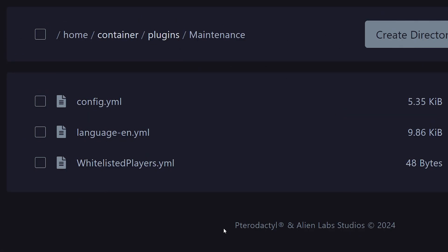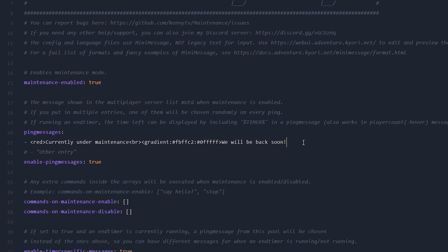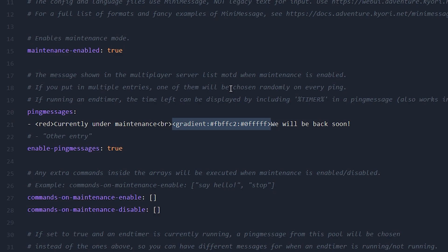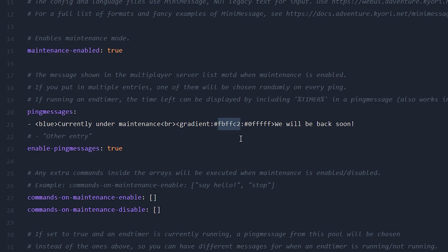The most important place is the config.yml file, and this is where we can change the maintenance message. At line 21, we have the message shown when maintenance mode is enabled: 'Currently under maintenance, we will be back soon.' This entire config file supports MiniMessage, which means you can use all Minecraft colors, hex colors, and even gradients — for example, going from gold to purple.